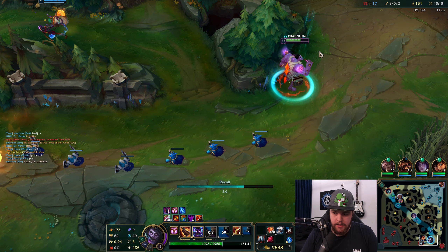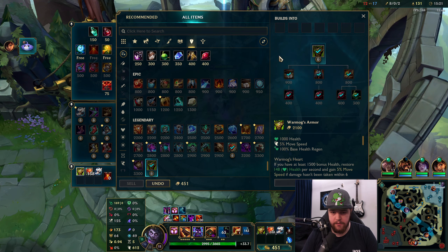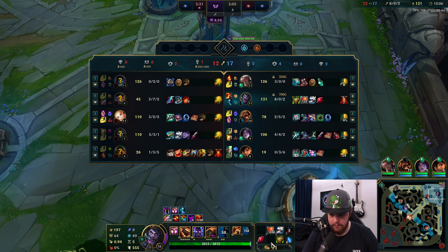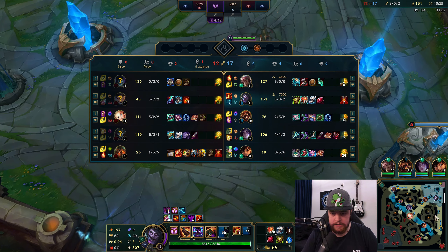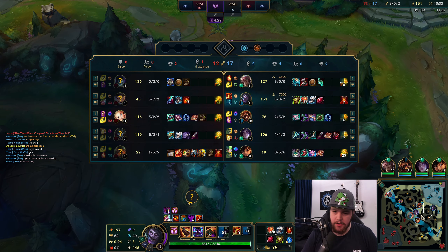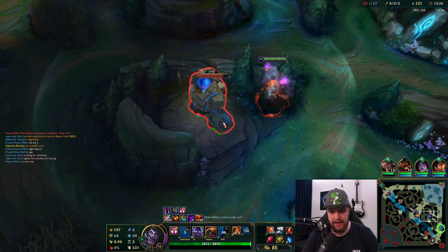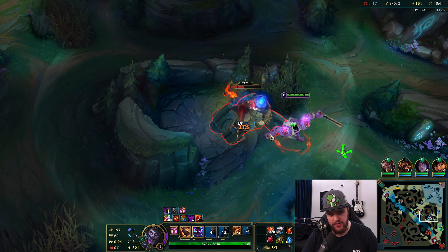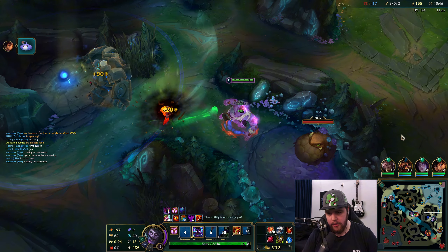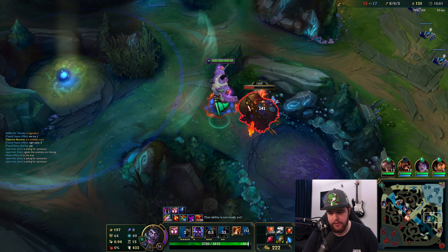Finish these off and then reset. I'm gonna try to get my camps again and play for rift herald potentially. Going Warmog's here — perfect. Looking for these two as core items. I tried some games going Heart Steel into Titanic, but after trying Heart Steel into Warmog's it just feels better. The clear speed from Titanic isn't that necessary — you can build it a little bit later. Warmog's just feels a lot nicer.